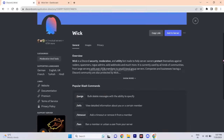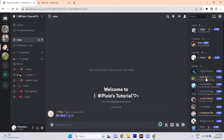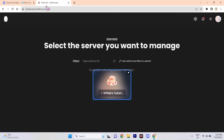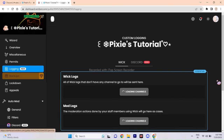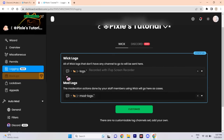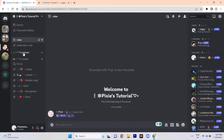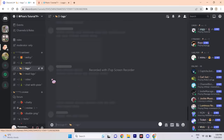Since I already have this bot in my server, I will simply click out. Make sure that the bot has admin permission. Once that's done, go to Wick Bot's dashboard and select the server you want. Click Logging. You need to create two log channels: the first one is to record normal logs, and the second is for moderation-related logs. The purpose is to maintain a systematic approach to everything.